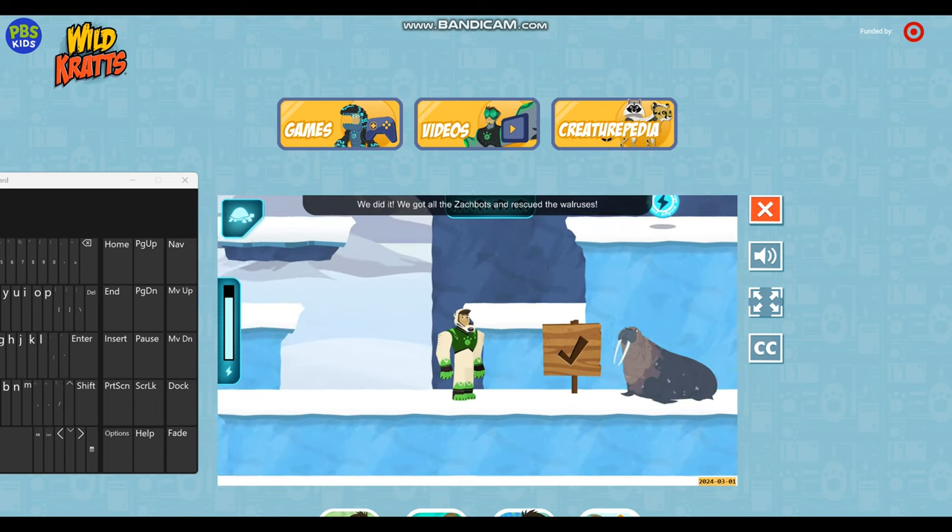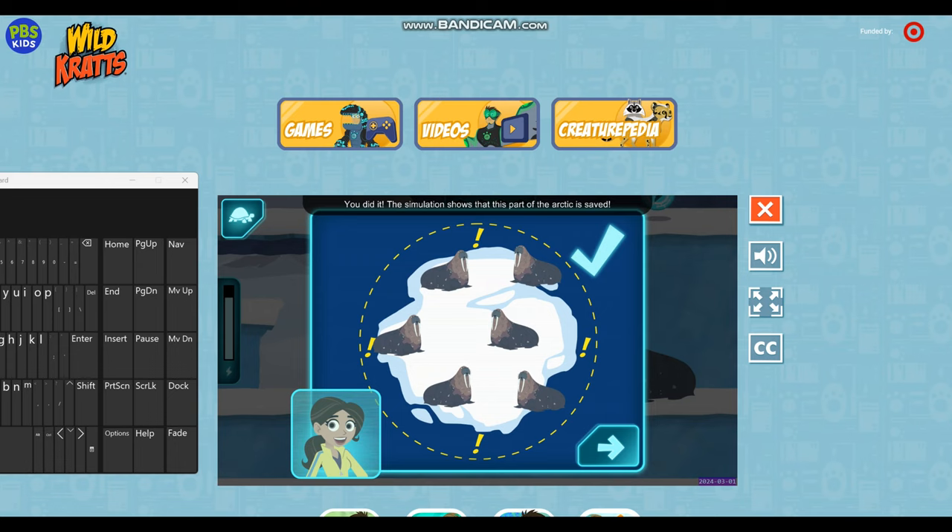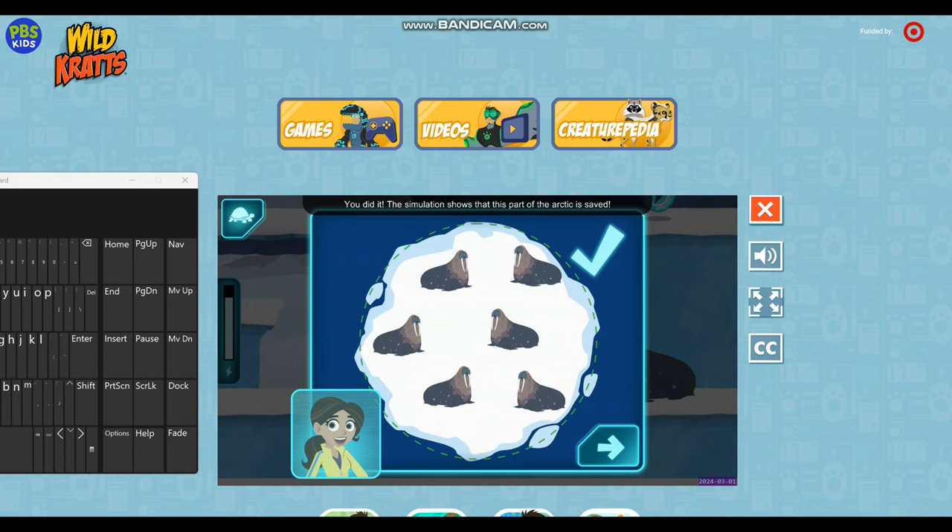We did it! We got all the Zakbots and rescued the walruses! Aviva, what does the simulation show? You did it! The simulation shows that this part of the Arctic is saved! Let's head back to the Tortuga! Continue!